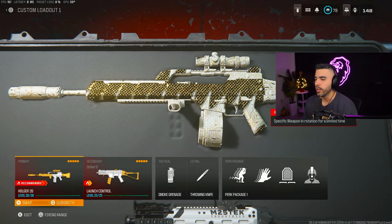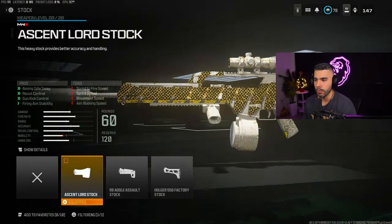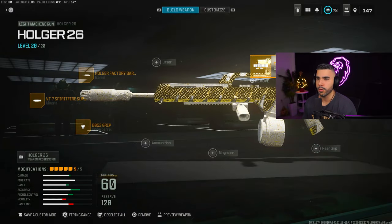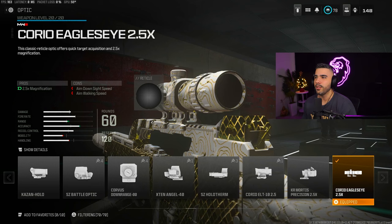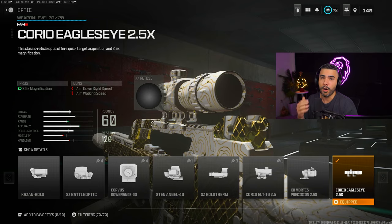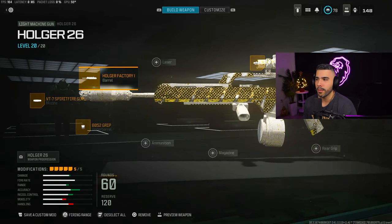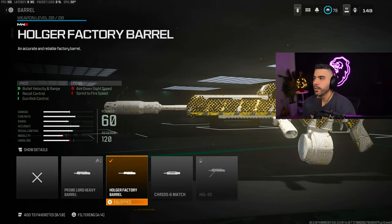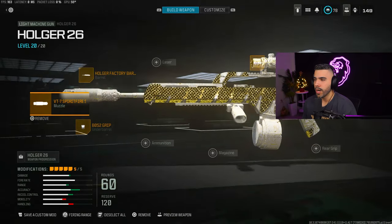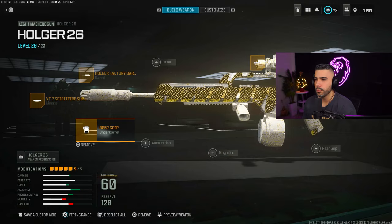We're going to be talking about the good old Holger 26 LMG, and this is a very good go-to. For the stock, we're going to be running the Ascent Lord Stock for the huge recoil control. The Eagles I 2.5X optic sight is one you're going to see used a lot in pretty much every AR and LMG. We got the Holger Victory Barrel, the VT7 Spitfire Suppressor, and the BO-52 Grip on the underbarrel for a huge boost in recoil control.